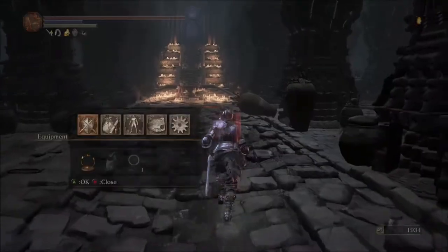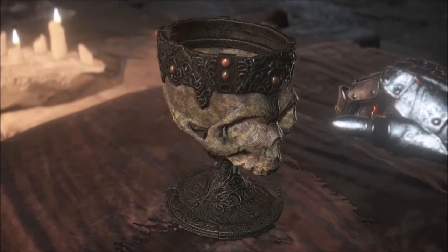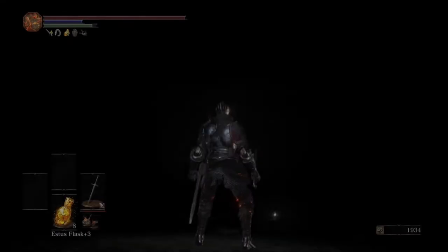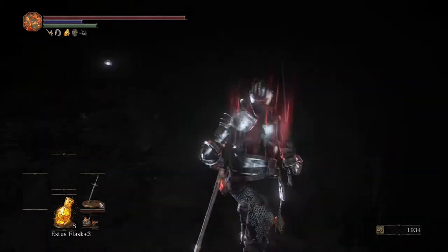With that said, let's go ahead and run up to this cup in the middle and touch that — that will initiate a cutscene. We're going to go ahead and skip that and hop into the fight. You're going to see this item up front, which is going to be the Grave Warden Pyromancy Tome, but I would not recommend grabbing that right now.